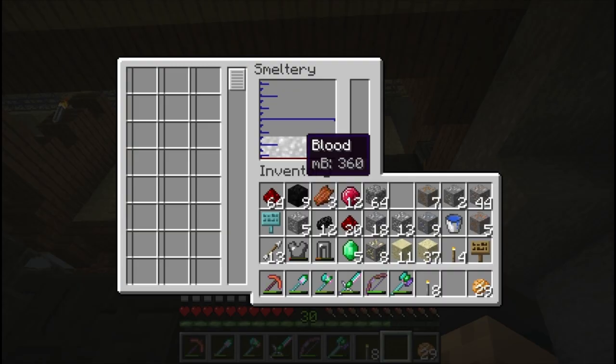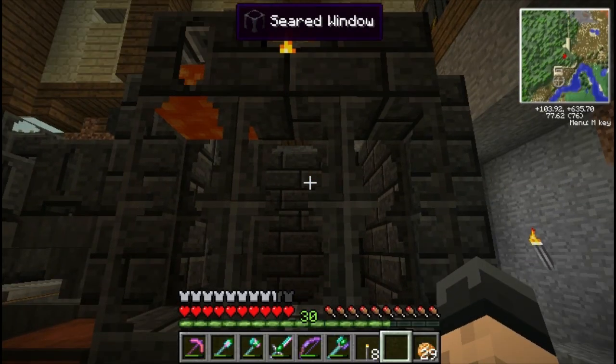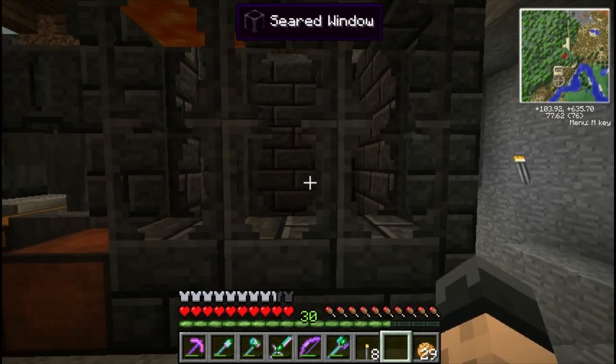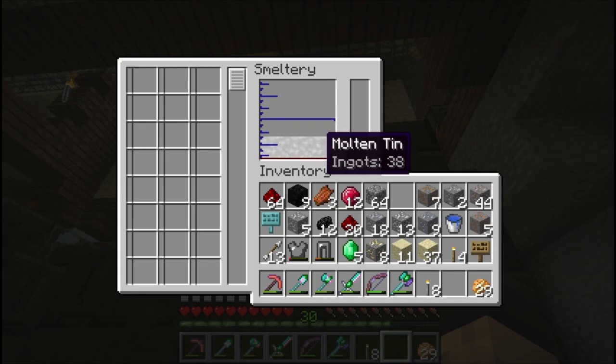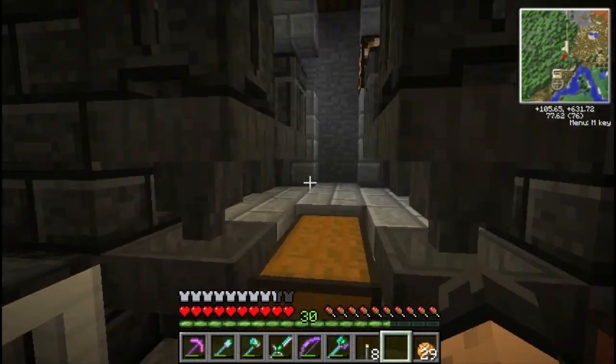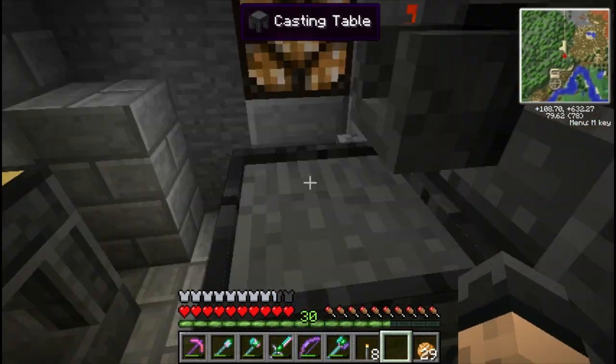If you click on your controller you'll see what you have in here. We've got some blood — I'm guessing a zombie fell in there. I didn't see it happen, which I'm kind of upset about, but something fell in there. We also have molten tin. You can switch these around by control-left-clicking, which switches the order, and the bottom item is what will come out of your drains. We've got molten tin here.